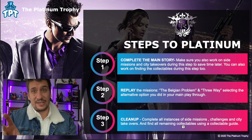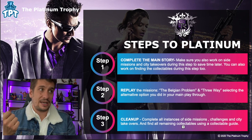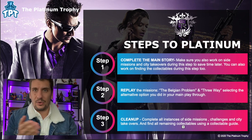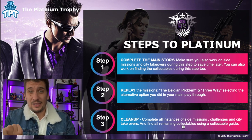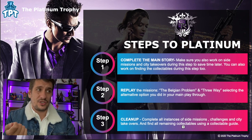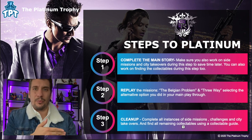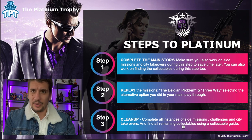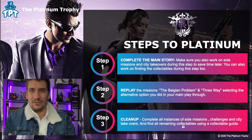Ultimately, you can choose to do those side things later during cleanup, but doing it while you're playing the main game is probably just going to make it more enjoyable and less grindy at the end. As mentioned, there are two choices in the game that have trophies attached to them. Step two is replaying those two particular missions — The Belgian Problem and Three-Way. At the end of those missions you make a choice A or B, and you'll get a trophy for each. Then finally, step three is cleanup: completing all instances of side missions, challenges, and city takeovers, as well as finding all remaining collectibles using a collectible guide. There are also some miscellaneous trophies — kill-based trophies, specific trophies for how you get into a car, things like that. Pretty straightforward stuff that you'll probably accumulate from just playing the game anyway.